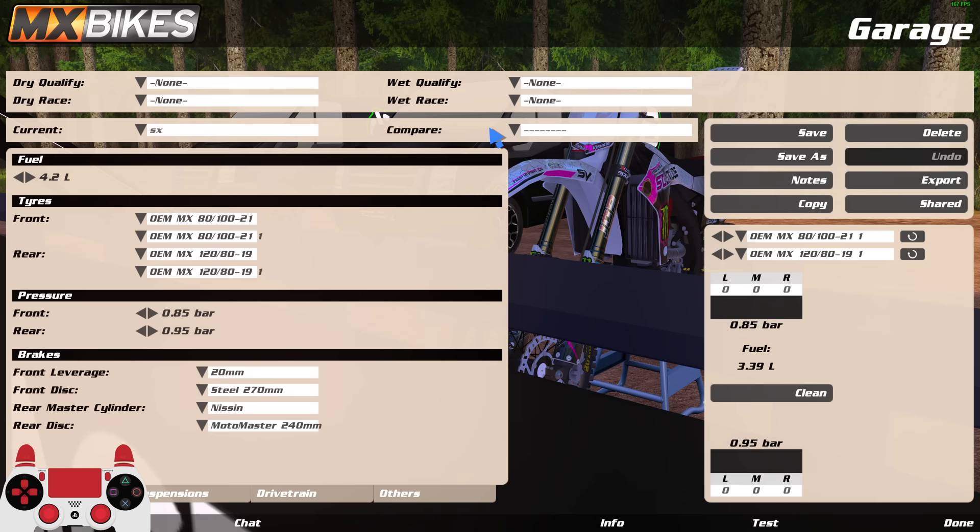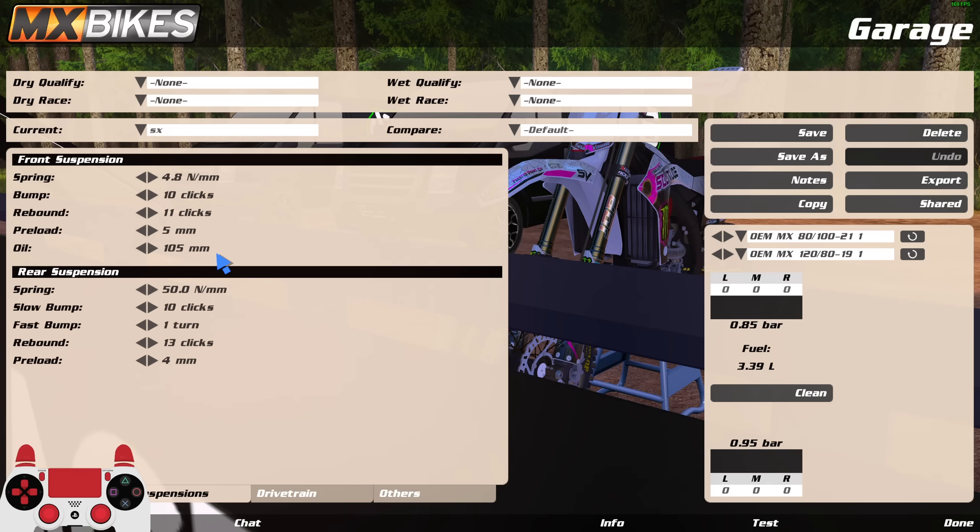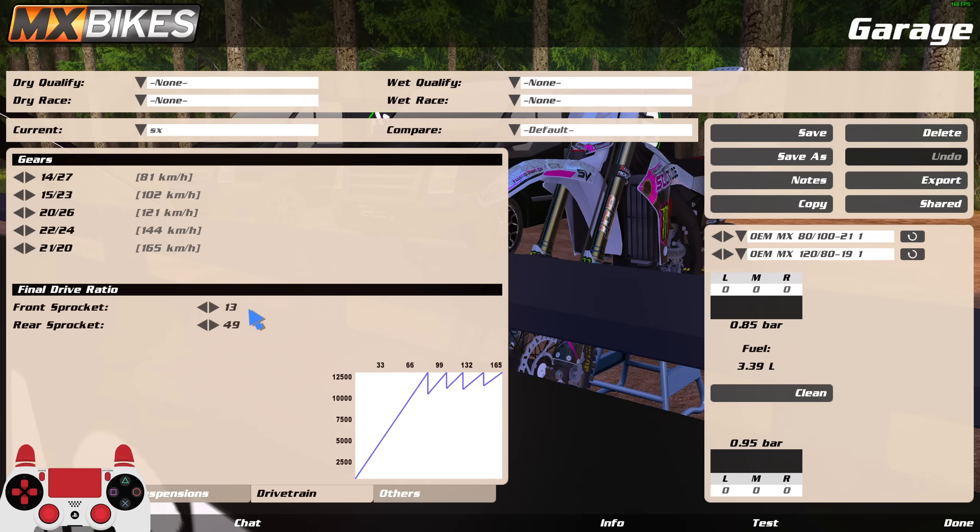Everything in red is what was default. If you copy all the black stuff — I think I'm using metric system here. No suspension changes — completely stock. If you know someone who does suspension, have them rework it, there's definitely better than stock. Gearing is literally stock, and all I did was change the geometry — that was basically it.